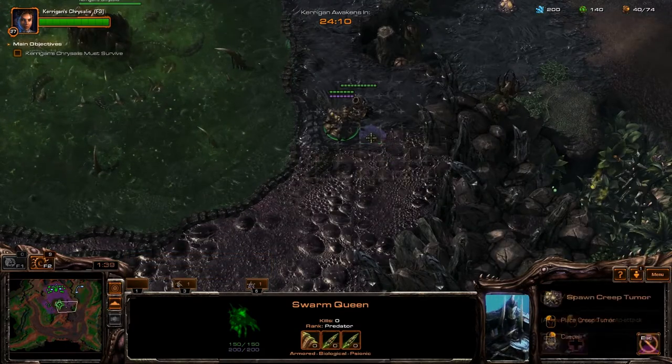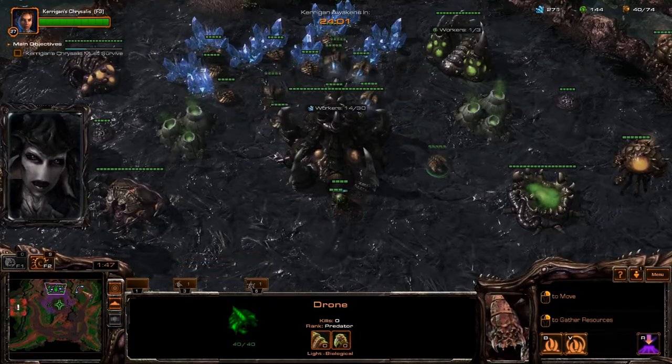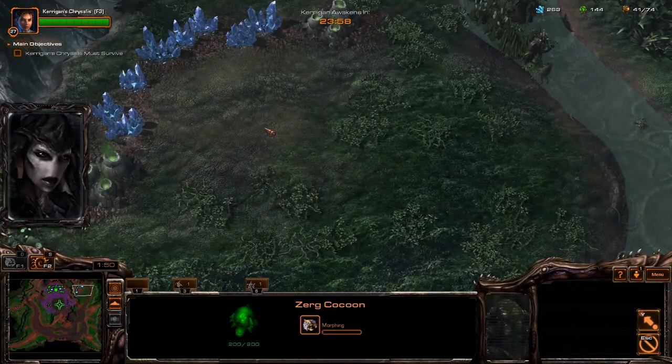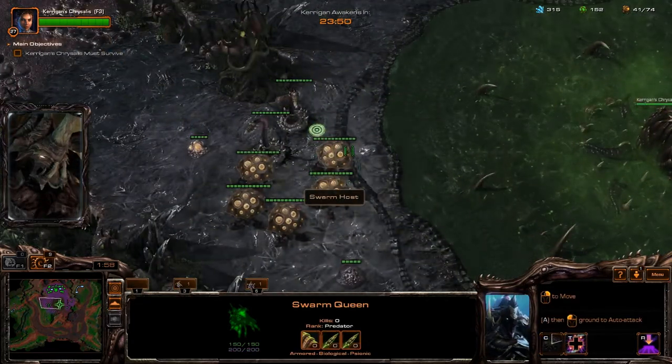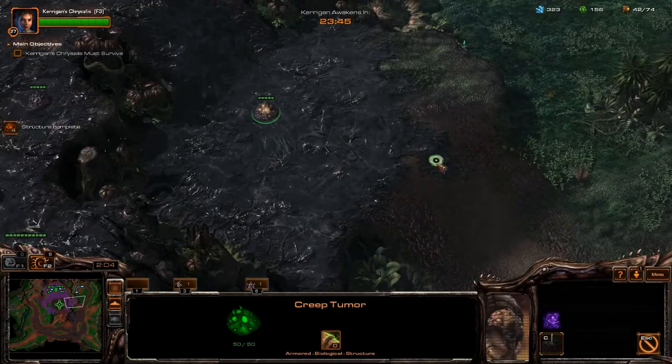With your queen, spawn a creep tumour at the east ramp and then move to the spore crawler. Spawn another creep tumour when available and then move to the western spore crawler. Select a drone and send him east so that he can expand later. Spawn another creep tumour and then move the queen to the spine crawlers to hold position. Spread creep tumours from now on when possible.